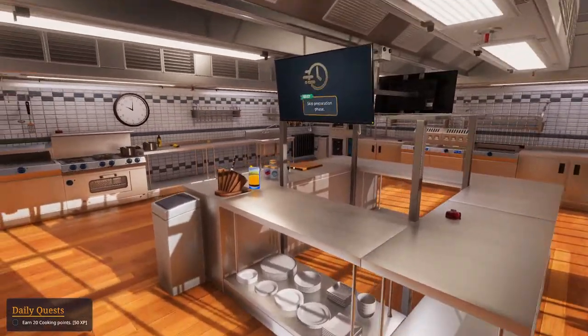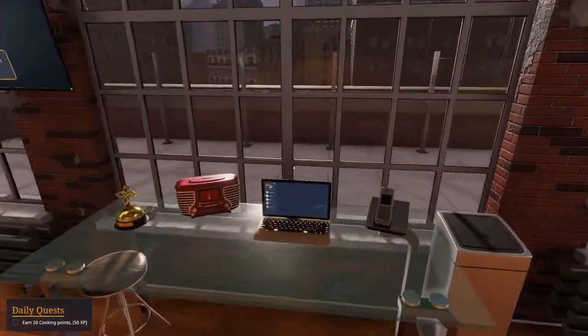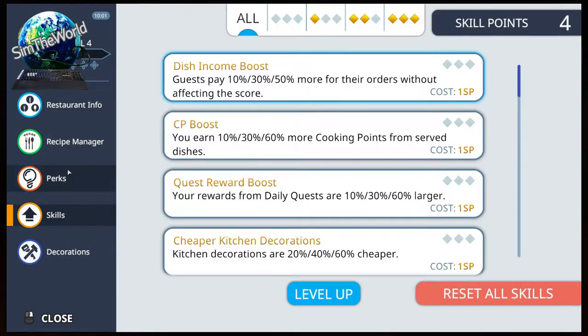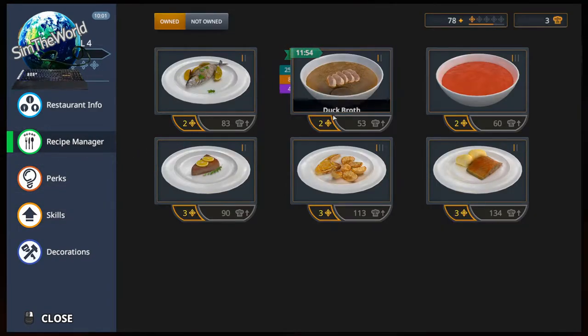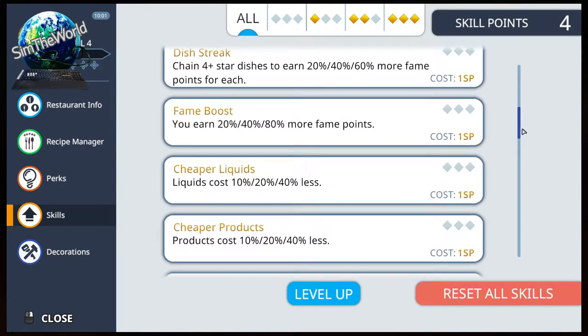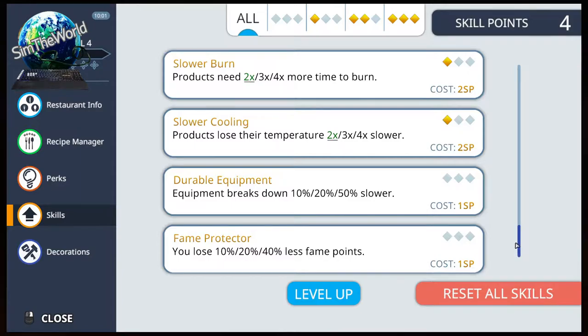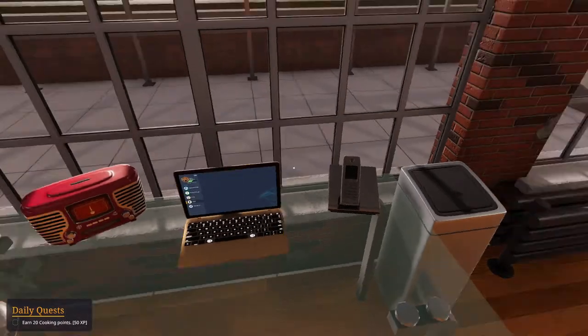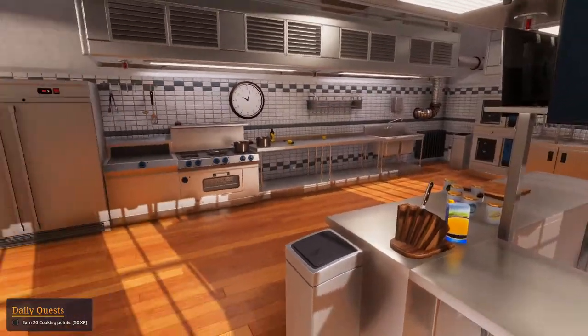We are in the preparation phase currently. We have four minutes. I want to talk about a few things first. We have some skill points to unlock, and at the end of the day, we unlock the duck broth soup — so you can imagine what we're going to be cooking today. We need to use up these four points. It makes sense to put them here so things don't burn and we have more time.